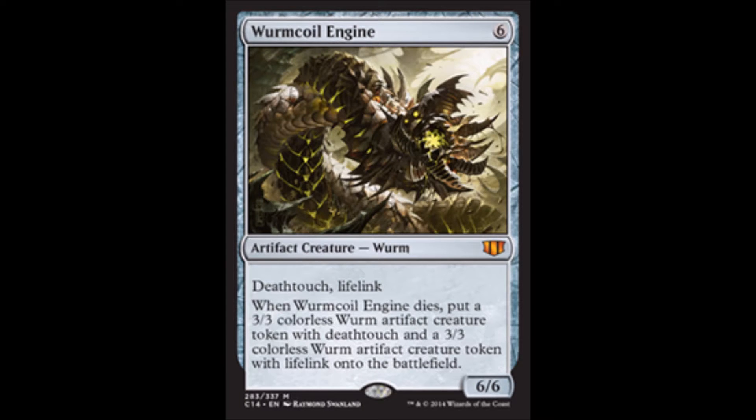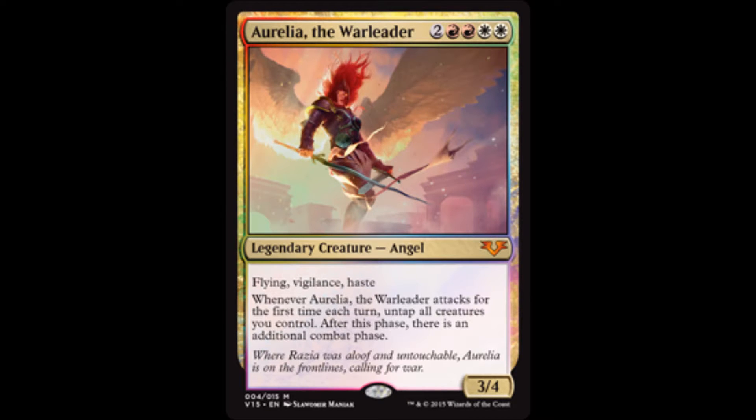Wurmcoil Engine — when it dies, it makes two dudes. With Doubling Season it makes a lot of dudes. Aurelia the Warleader: additional attack phases are fun, and that's honestly the only reason she's here.